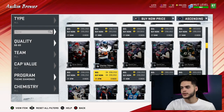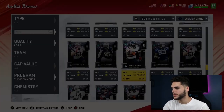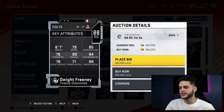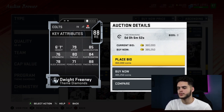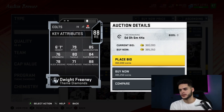Next is Dwight Freeney. He's always been a Madden favorite — always around, always there. He's on the slower side at 79 speed, but I like him because his finesse moves are really high. If his block shedding was slightly higher I'd rank him higher, but he can get off the edge pretty consistently, make tackles, get sacks. He's pretty good in the run game and pass rushing game.